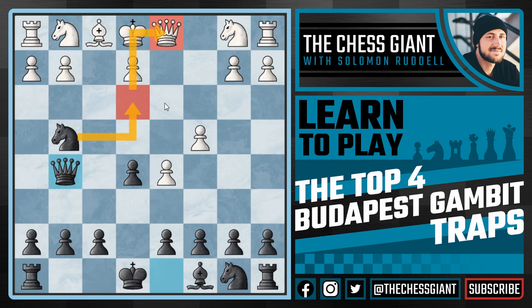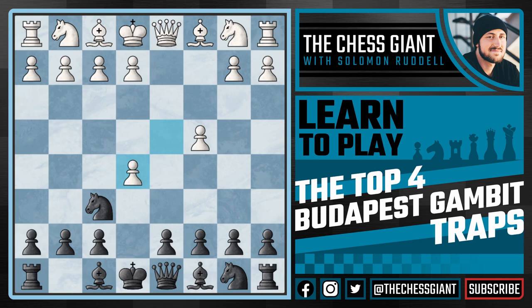Going back to our original position, our next three traps come out of white taking the pawn on e5, in which case we play knight g4 attacking the pawn. Part of the reason this opening isn't more popular at the master and grandmaster level is because we really are moving this knight around a lot. White could play e3 or e4 and we play knight f6, knight g4, all just to take a pawn back having wasted some time. But there are a ton of chess traps in this opening, and even if white plays e3 or bishop f4 and eventually gives up the pawn on e5, we have a very playable position.